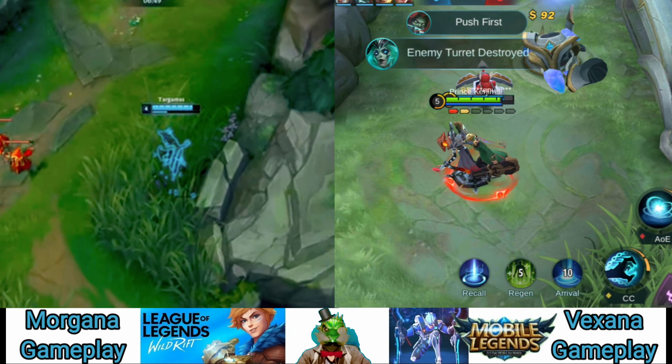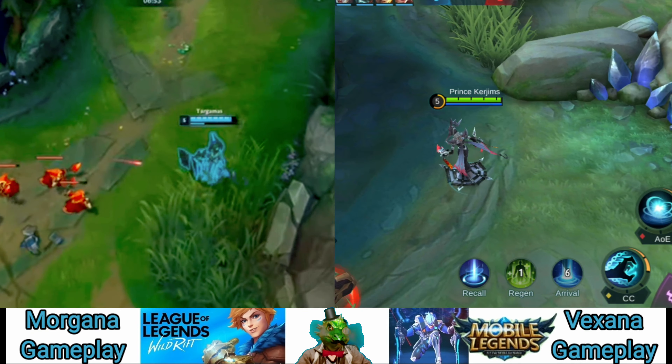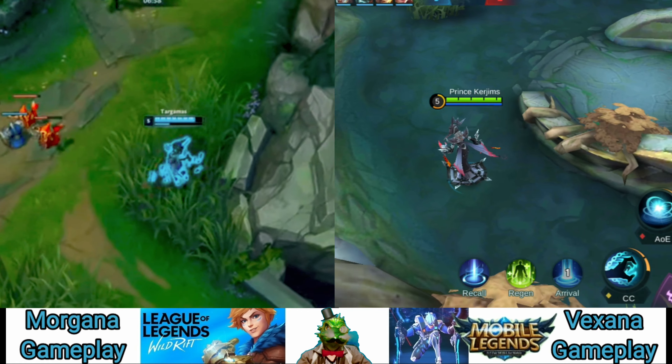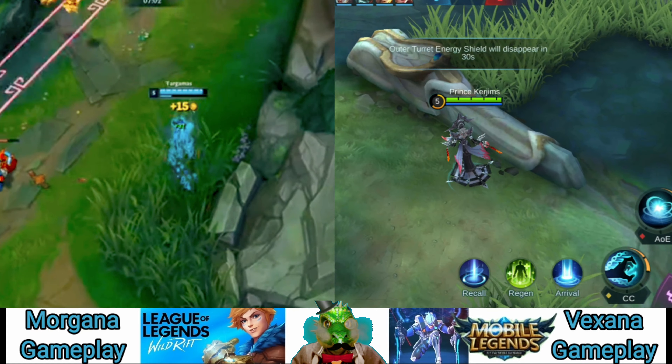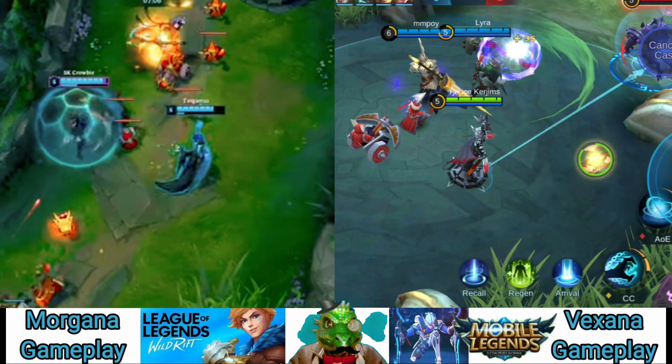Tormented Soil: when cast, Morgana creates a small poisonous circle on the ground, inflicting damage to all enemies standing within it for 5 seconds. This ability was intended to help Morgana as a mid laner, but it still has use as a support — use it mainly to poke down enemies in lane and gain gold from the support item. Max this ability last.